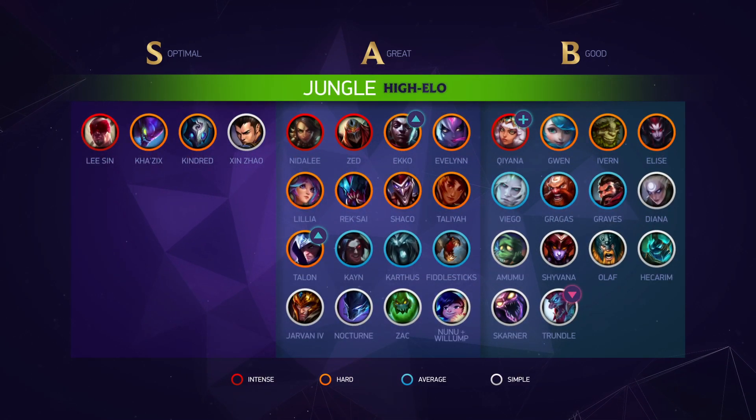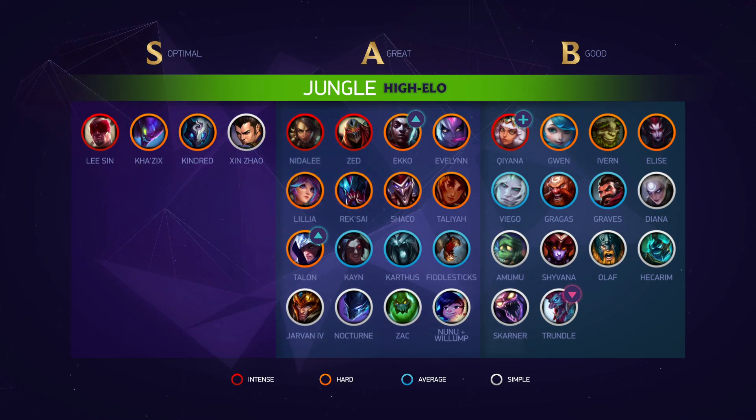In the jungle we saw Kayn have her clear buffed again and as a result she's in a pretty good spot. There is definitely a high skill cap on the champion, but when she's able to snowball she can absolutely take over the game. There were some buffs to Gragas and Sejuani but they didn't make too much of a difference and neither was in a really strong spot at the moment.